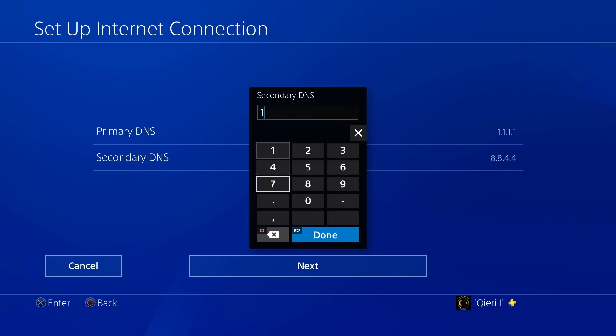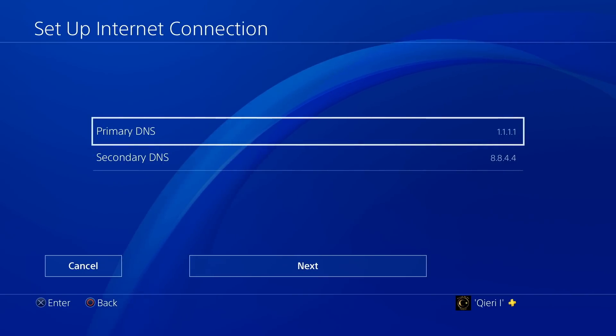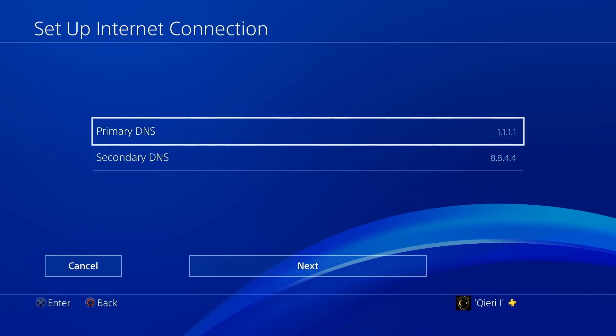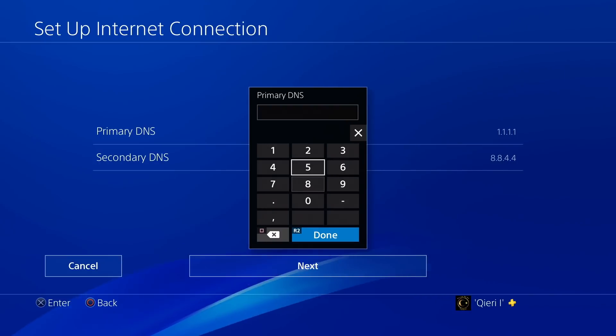If those DNS codes don't work well for you, there are other options. You can remove them by selecting Easy on your connection setup — that will remove all the DNS codes. There are also alternative DNS codes: one set is from Cloudflare, and another is from Yandex, which is a bit longer.